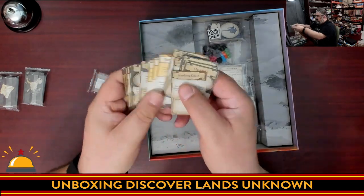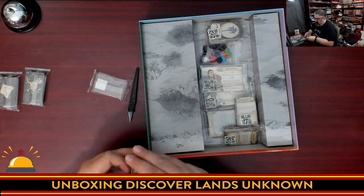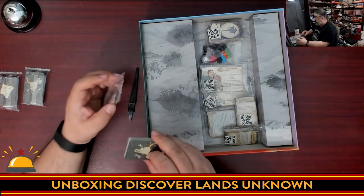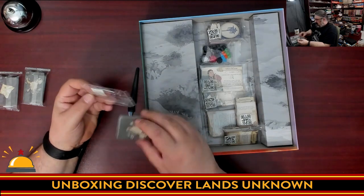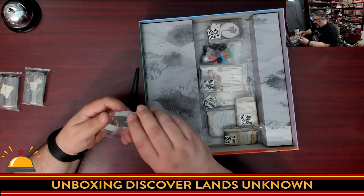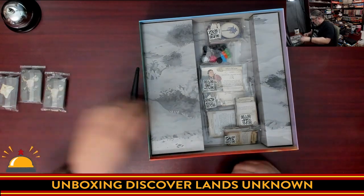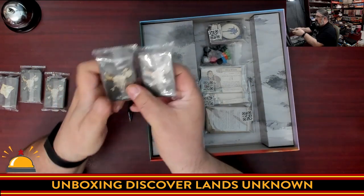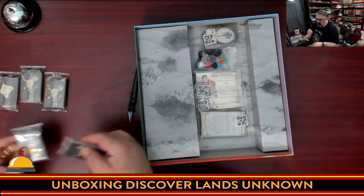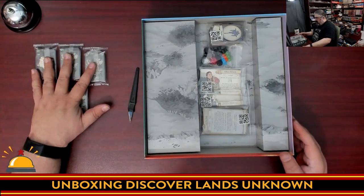A little clarification: with each terrain type you're going to get one set punch board — remember you had three — and two random punch boards. Each one has a pool of four to pick from, so that's part of how they make a difference. You're getting one set one for your terrain type and two random. Five different small packs of cards total.